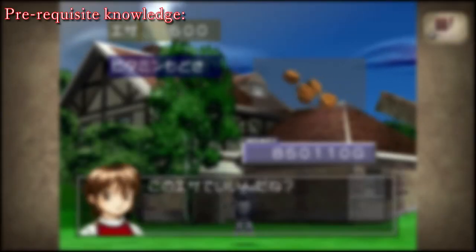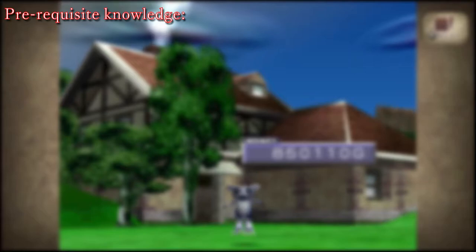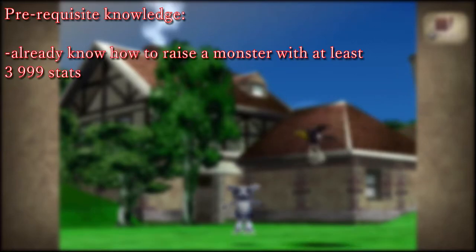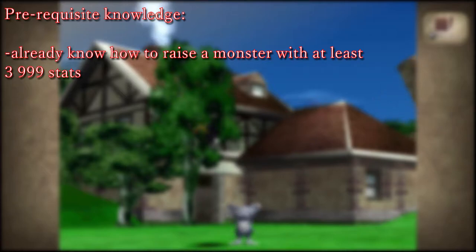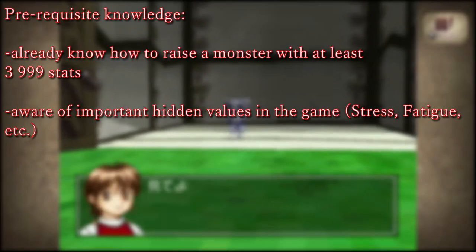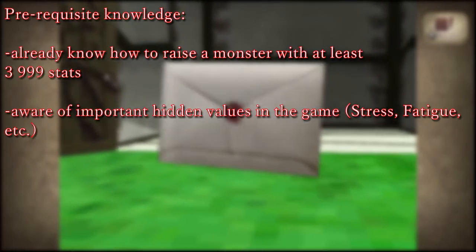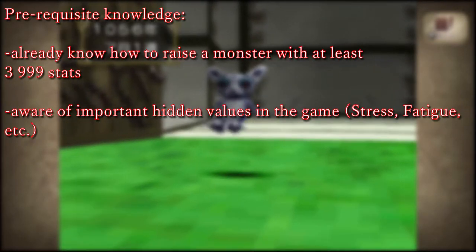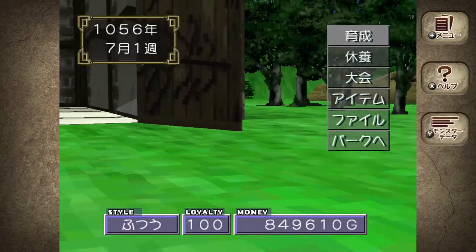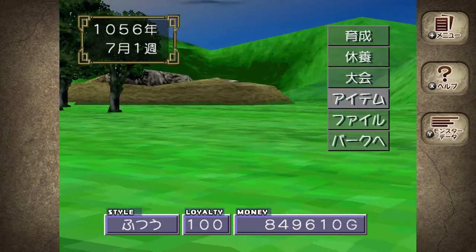Before we proceed, here are some prerequisite knowledge that you will need to understand the rest of this video. First, you must already know how to get at least 3 stats to 999 when ranching monsters. Second, you're aware of most of the hidden values that the game uses for monsters, especially when it comes to fatigue and stress. Third, you preferably have knowledge of some advanced ranching methods that utilize the two points above. Otherwise you might feel a bit lost as to what these detailed changes are.